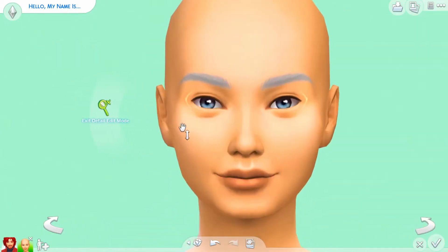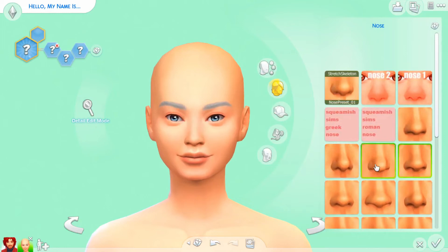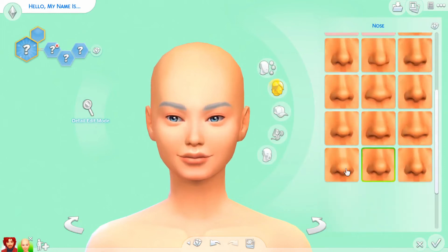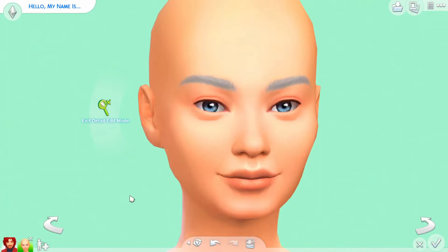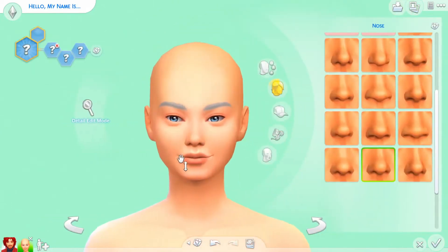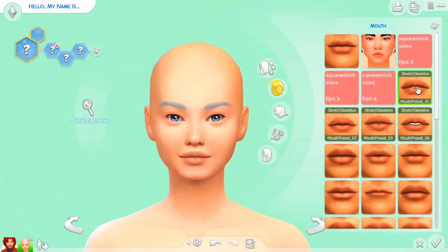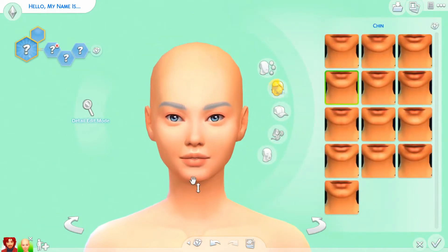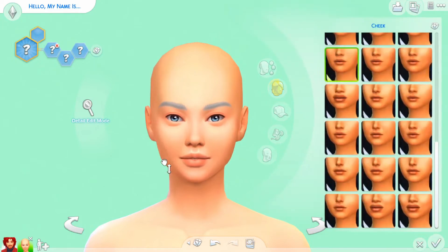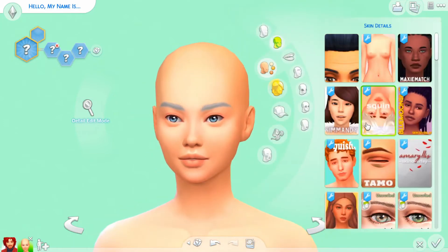Her name is Celestia — I think, I don't really remember — and she's the air Sim. I was trying to go for a very airy vibe. She's chill, she's go-with-the-flow, very excited, a little bit of a perfectionist. She's very white and just airy. She represents clouds, the sky, and air, so I had to make her look very airy and elegant.